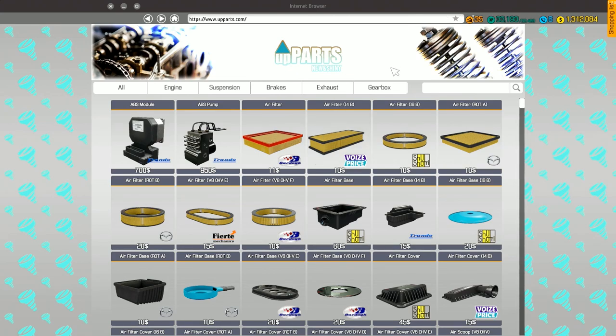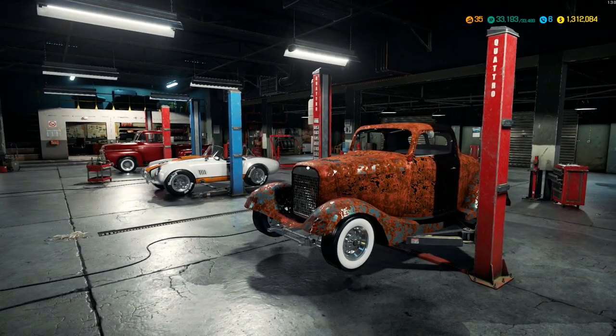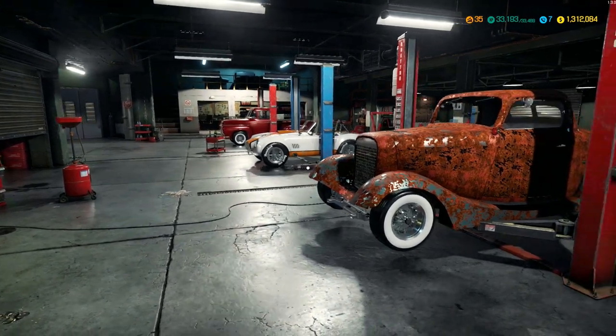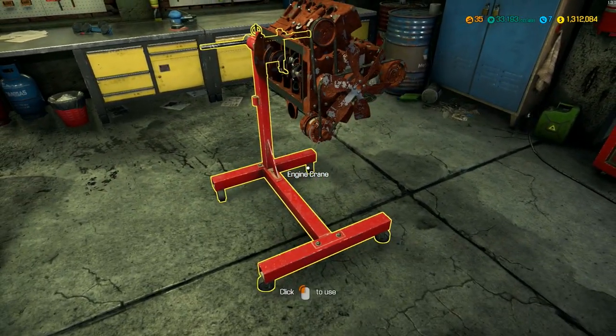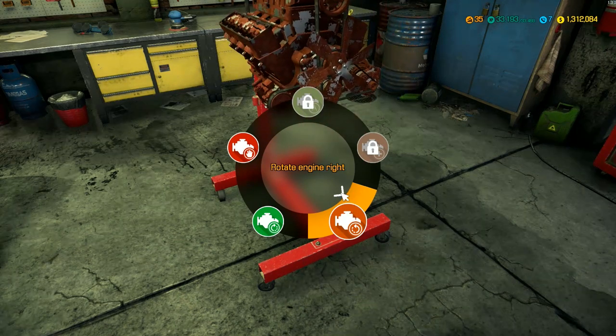I hope that helped you guys out with how to get mods into the game. It's not the easiest process but it's what we have right now. From what I understand they're working on a Steam Workshop, and once that's implemented it'll be much simpler — not only to put the car in the game but for modders to update and keep their mods fresh. Anyway, back to our project and working on the 1932 Ford today.